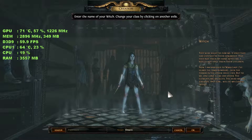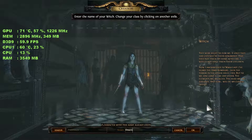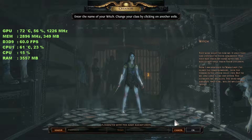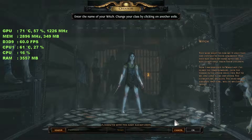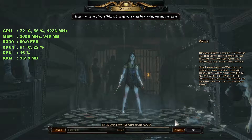Now I'm banished to Wraeclast. I've heard of the Dark League — don't know what that is. Terror in the other exiles' eyes, but to me the elements are my allies, the dead are my servants, and fear will be my closest friend.